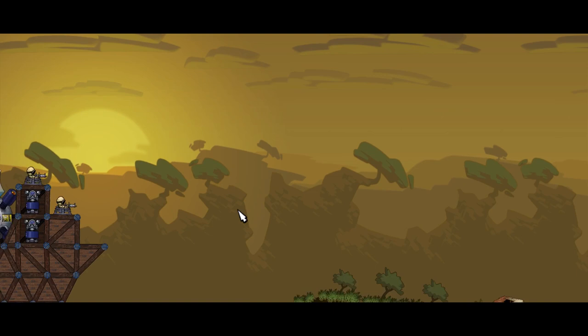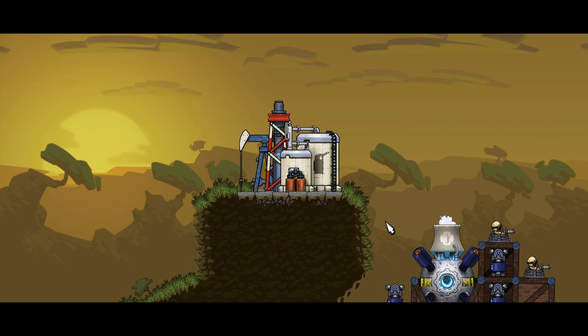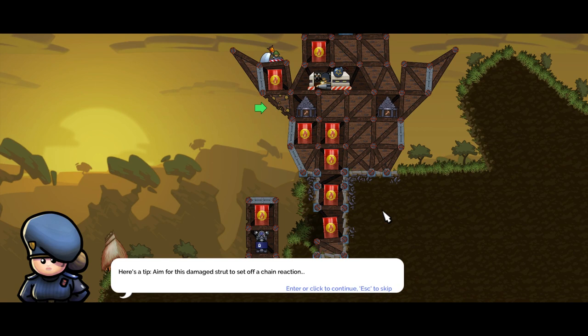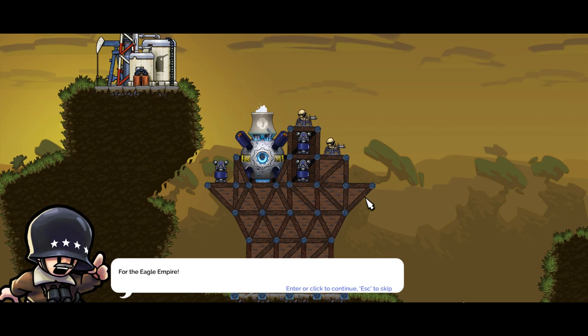They are building a sniper to defend it. Group your machine guns with Ctrl+click to destroy the enemy fort before the sniper takes them out. Try to protect the derrick from mortar fire - machine guns will shoot at mortar shells automatically. Here's a tip: aim for the damaged strut to set off a chain reaction.